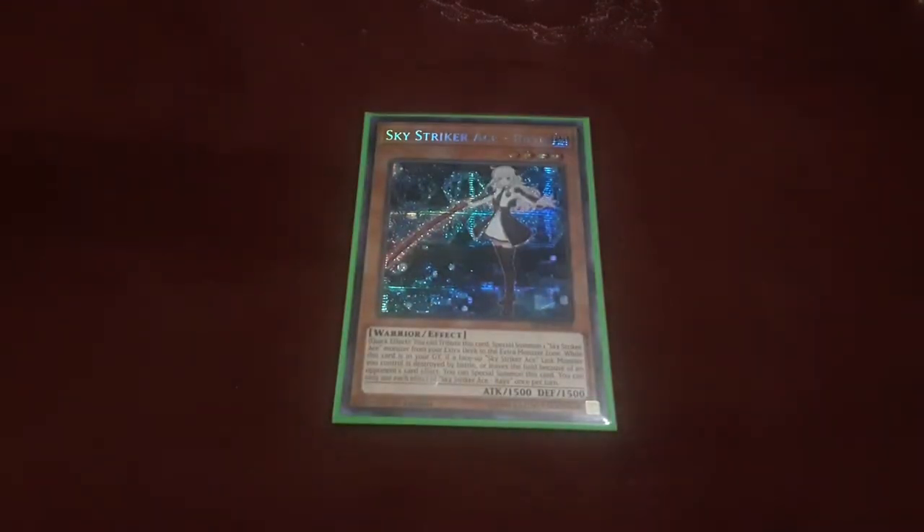As it stands, the only monster in the main deck is the three Sky Striker Ace Knight. Rae has the ability to swap herself out for a Sky Striker Ace monster in the extra deck — when a Sky Striker Link monster is removed from the field, either by battle or card effect, you can Special Summon her to the field in place of that monster. You can put her back onto the field and she can tag herself out for another Sky Striker Link monster, keeping pressure on your opponent. Rae is pretty much the main focus of the deck until we get Rose, and once we have Rose in the TCG, the setup is going to be very different.